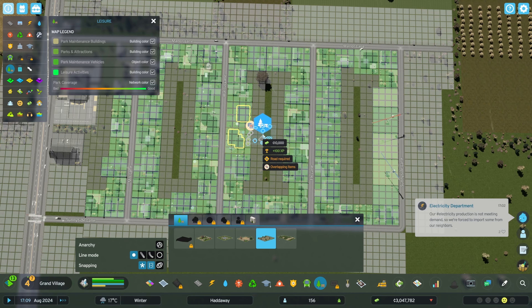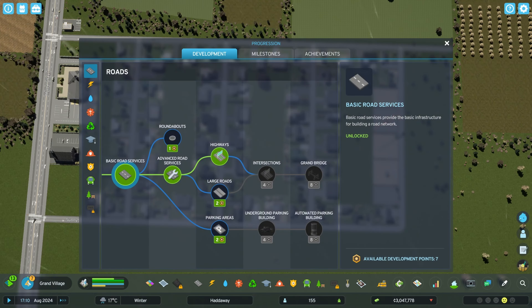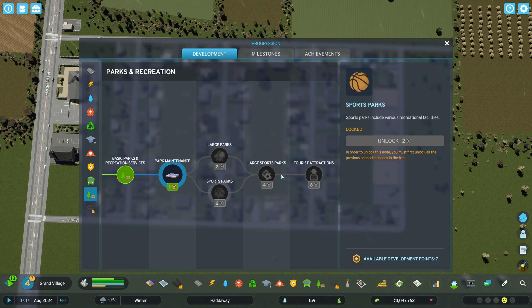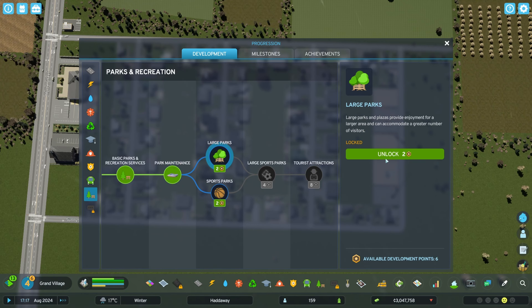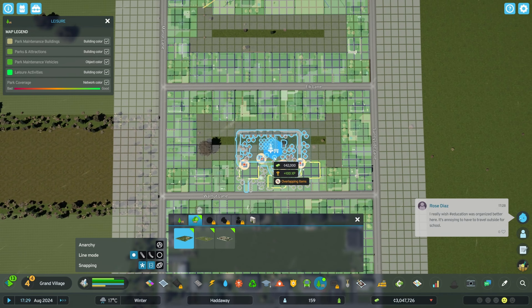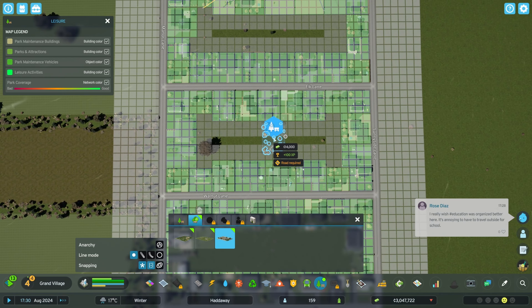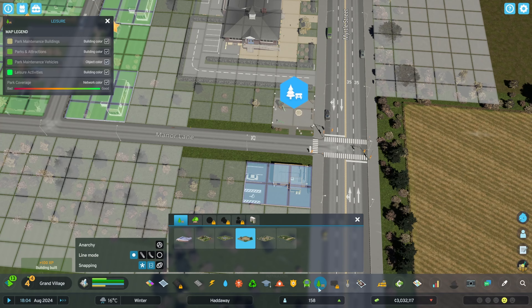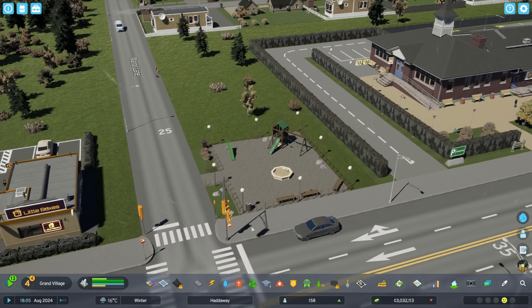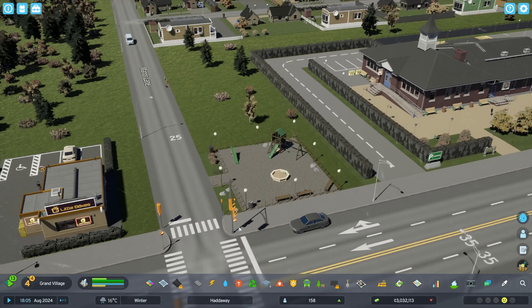I want to put a park here, but none of these little ones feel quite right. So let's go into the development tree and unlock park maintenance — then we have access to large parks. But none of these large parks really fit a rural area like this either. So I'll end up squeezing a small playground in here next to the police station, and placing a larger one in this corner over here.